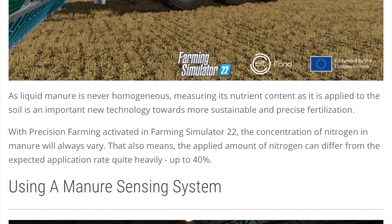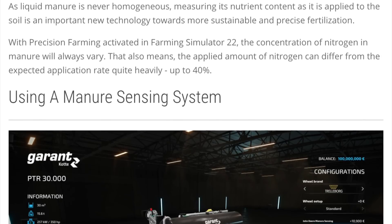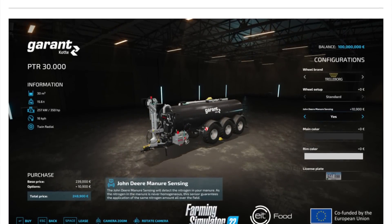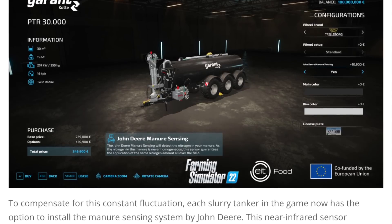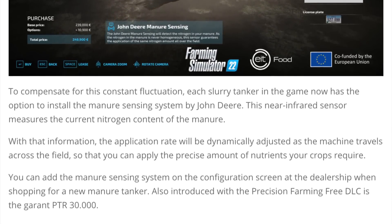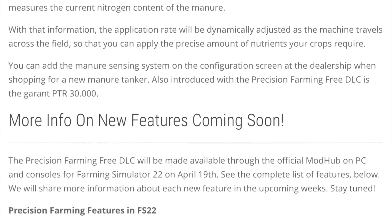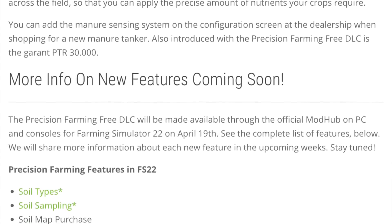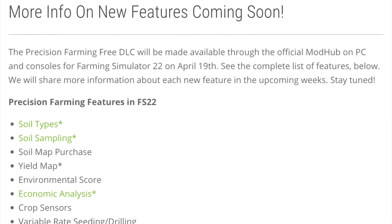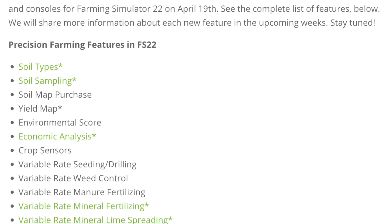To compensate for this constant fluctuation, each slurry tanker in the game will now have the option to install a manure sensing system from John Deere. This near infrared sensor measures the current nitrogen content of the manure you're spreading. With that information, the application rates will be dynamically adjusted as the machine travels across your field, so you can apply the precise amount of nutrients your crops require. Just like sprayers, you can add the system in the configuration screen at the dealership when buying or customizing your slurry tanks.